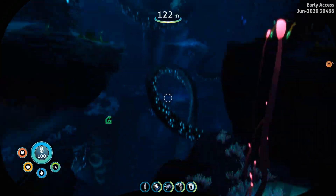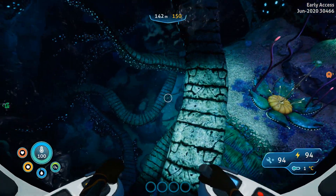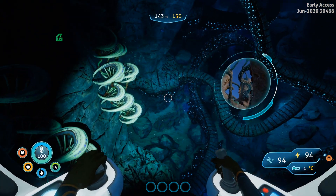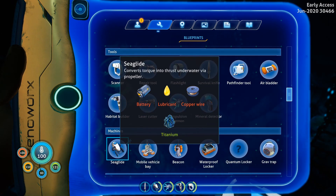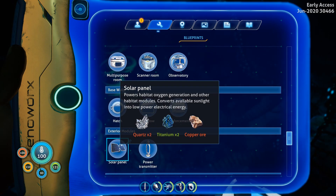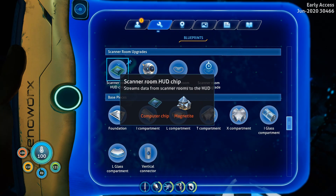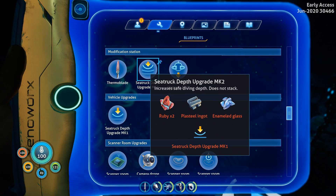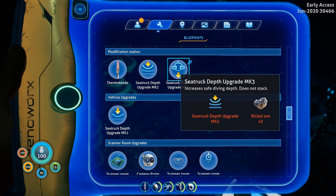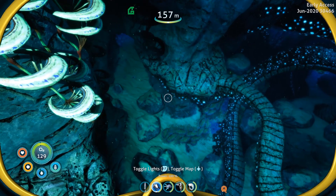Oh, I gotta watch the crush depth — I completely forgot about that! I said in the last episode I was going to do a mod station and start working on the upgrades for the sea truck. I think I have enough to do that since I've got some silver to make a wiring kit. But we still need lithium and ruby for some of the upgrades, and nickel's not an option right now, so we're just going to go down manually with the sea glide.